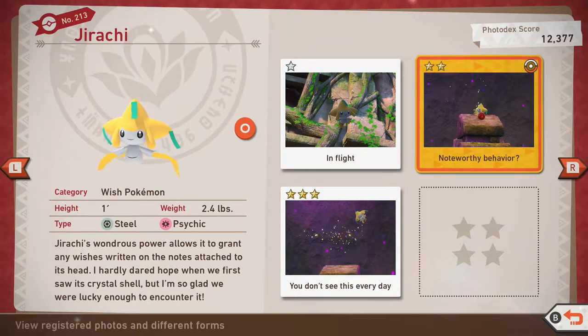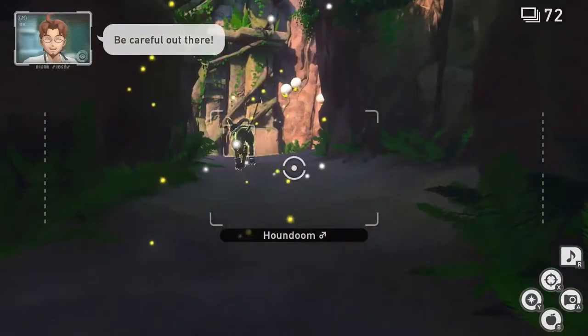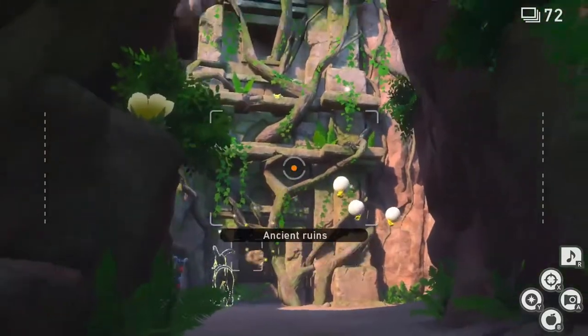Jirachi can be found at the ruins on Orices after you finish the story. In order to acquire all ratings, you would need to unlock level 1 for the ruins. For 1 star, go to the ruins on level 1 and breeze through until you reach the end of the first left bend at the beginning.